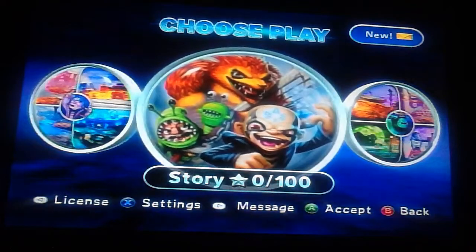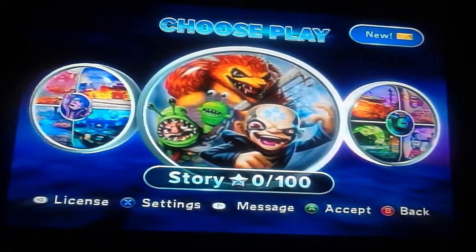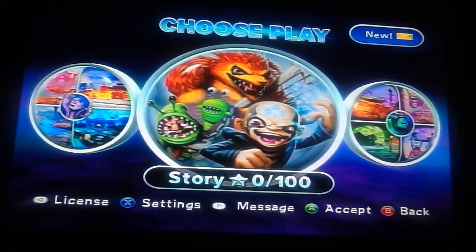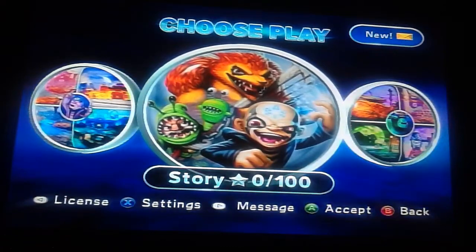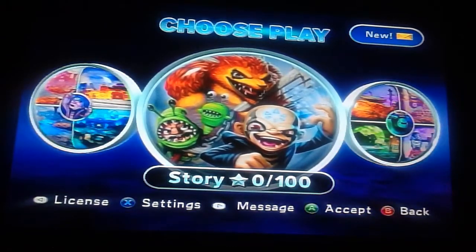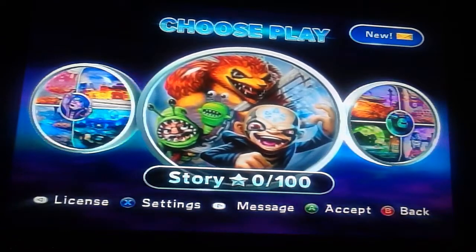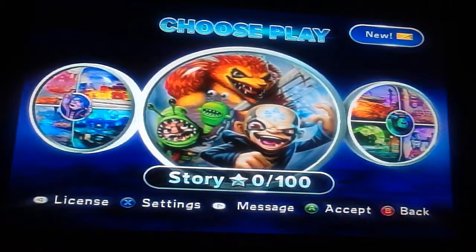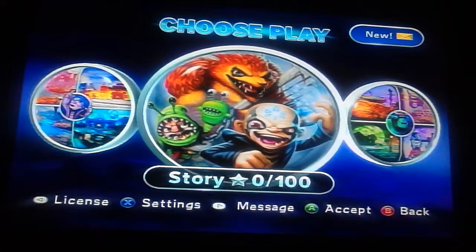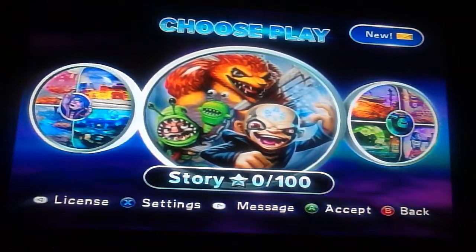Just like normal Nuzlocke rules, if a Skylander gets defeated during the story, we cannot use it anymore. I'm adding a bit of a twist — especially since I don't want to add everybody into one grid — so for each chapter, I'm only going to be allowed to bring in 6 different Skylanders.